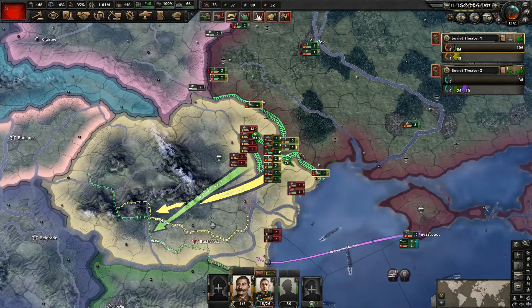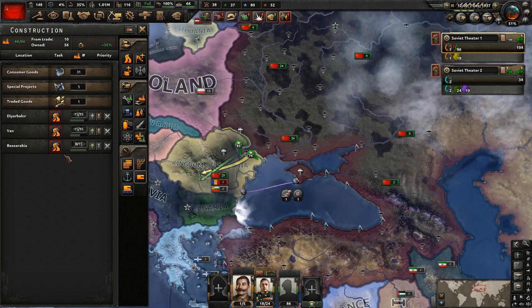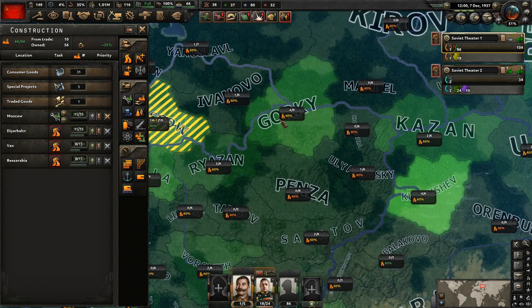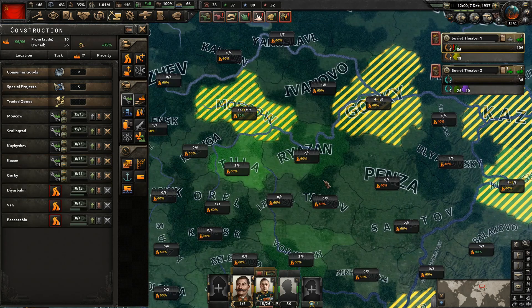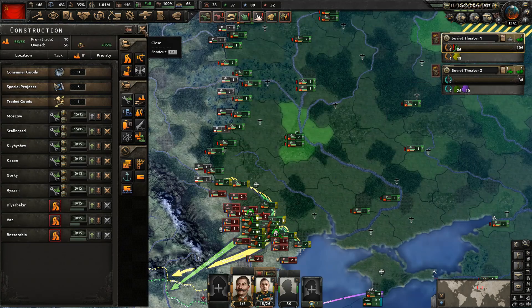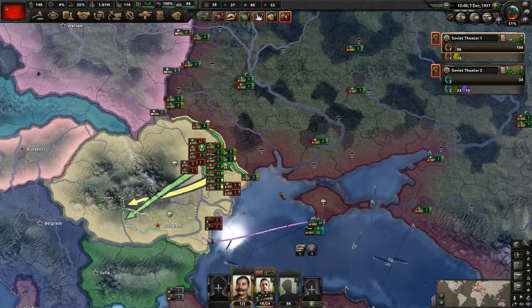We've got quite a few things to do before we continue our war with Romania — a few things I noticed while editing the previous video. First, we need to get some things building because we're just working on repairing infrastructure right now, and we should be building military factories. We're not doing great where our military factories are at. We're going to get like six more, which will get us up to 50 military factories. We desperately need them because the main thing limiting us right now — getting new units and new designs — is just that we don't have the production.